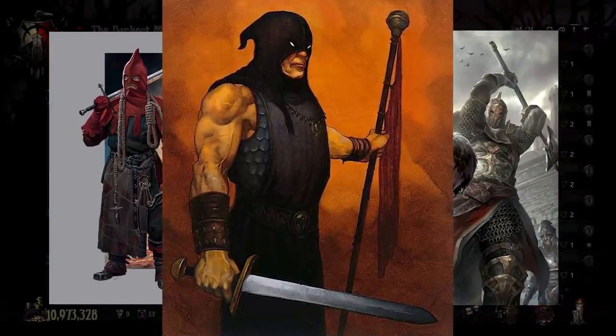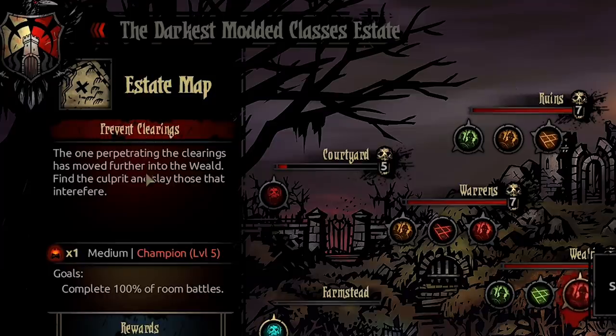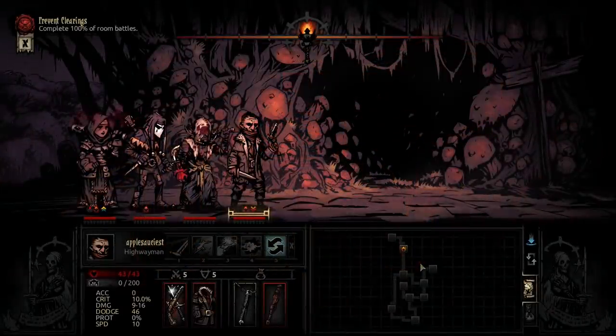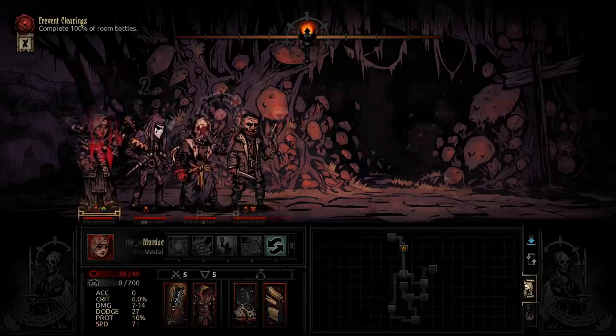Once the town event is active, you'll find a new boss quest in the weald called 'Prevent Clearings,' which asks you to find the culprit perpetrating these clearings and slay all who interfere. You'll want to build yourself a decent champion weald group fit for a medium-length dungeon. You'll be met with a custom loading screen and then enter a preset dungeon where you track down the wandering axeman.